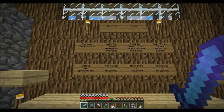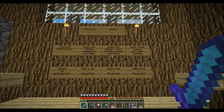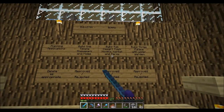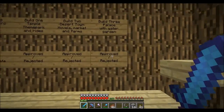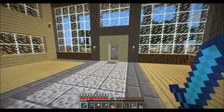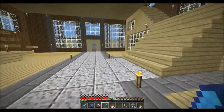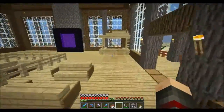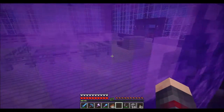It's easier if we have a tunnel instead of trying to figure out where everyone's house is. So you don't have to, obviously. Planning applications: Build One — temple, theme park and rides, I like it. Build Two — desert town, market and farms, I like it. Build Three — palace with water garden, I like it too. Approve, approve, approve. As long as the other guys are cool with it, he can take off with that idea. Let's drop that off and head back into the nether to start some construction.